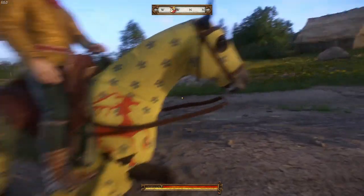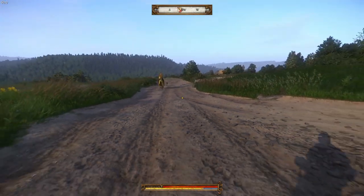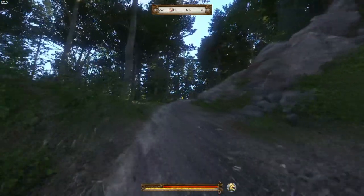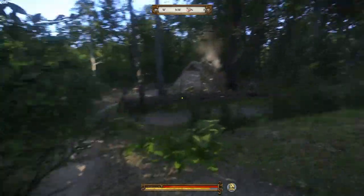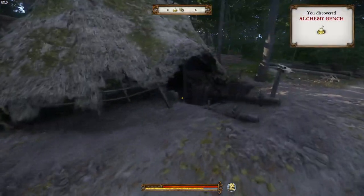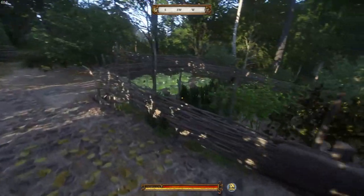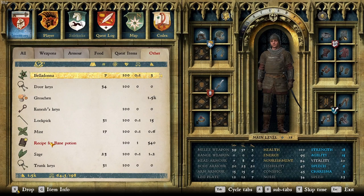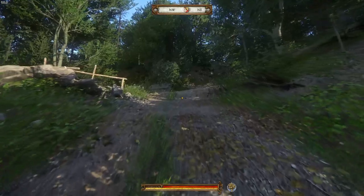The walk to the hunting camp is long and dragged out. Pro tip: don't run ahead of Sir Hans if you want to avoid hoofing it all the way to camp — I tried to skip dialogue and get to the cutscene and it failed the escort segment. On the way I stop at the herbalist and pick up the Bane Potion recipe for 660 groschen.